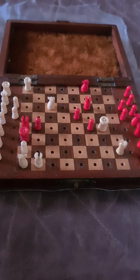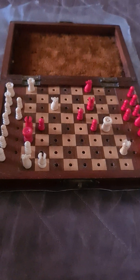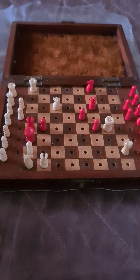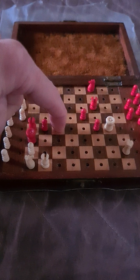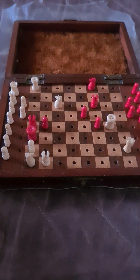Hello again. The position in front of us requires white to give checkmate in three moves. What white is really trying to do here is to deliver checkmate with a knight, or rook takes on a4.